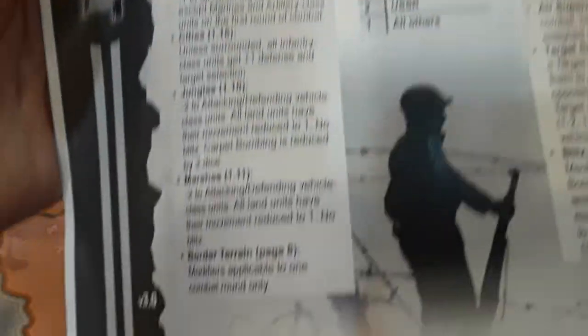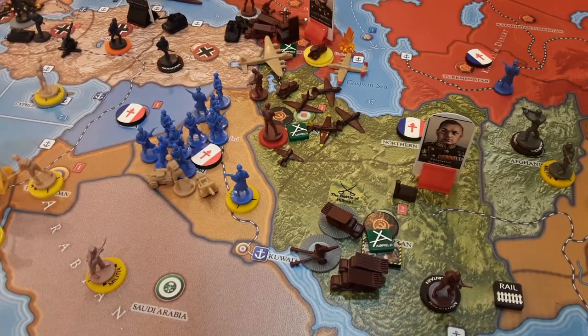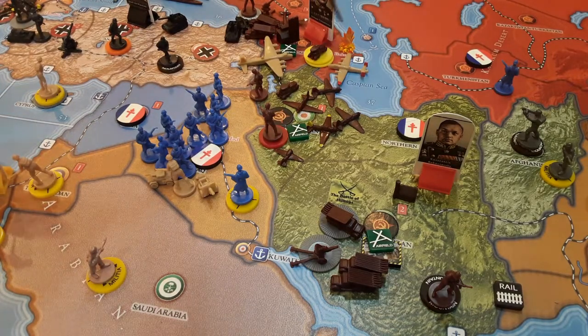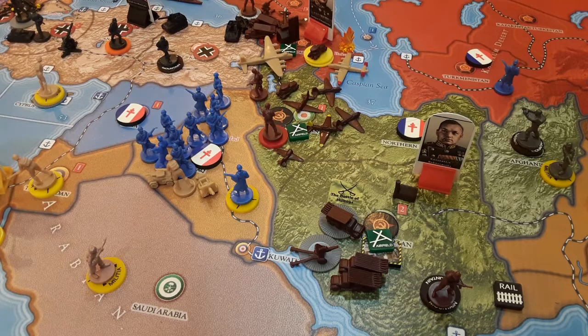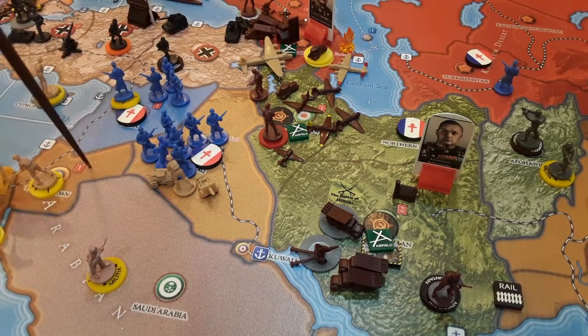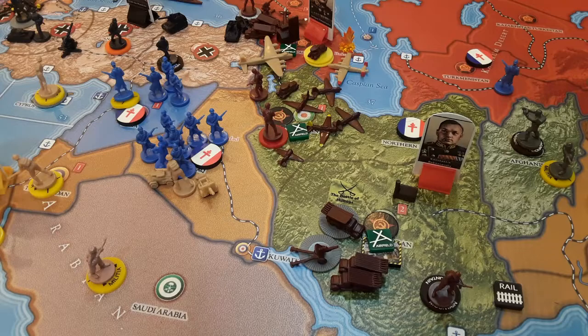In the rules it says for mountains, cavalry are affected. For deserts - which isn't on the quick reference sheet - cavalry are also affected and their movement is reduced to one. That's why I placed my Free French forces here, making a small bastion of strength, because I didn't expect cavalry could hit me here. My opponents are being gracious and allowing me to make adjustments - these three infantry will be built here and these units will be in Transjordan.